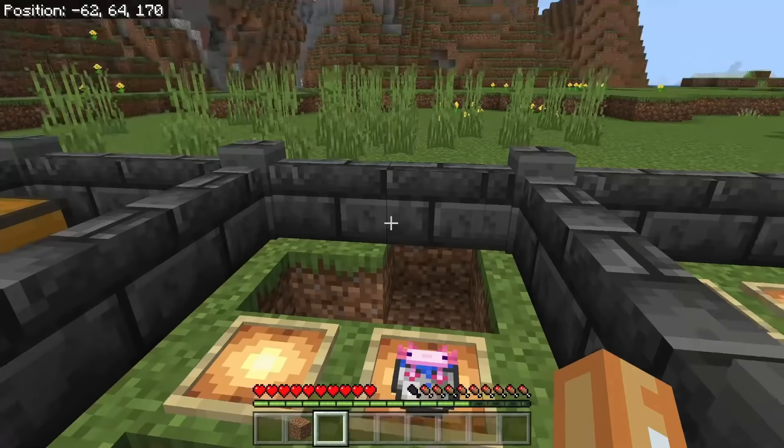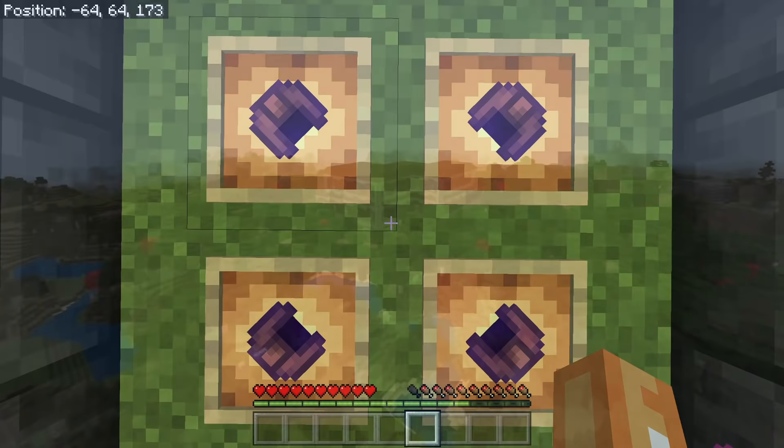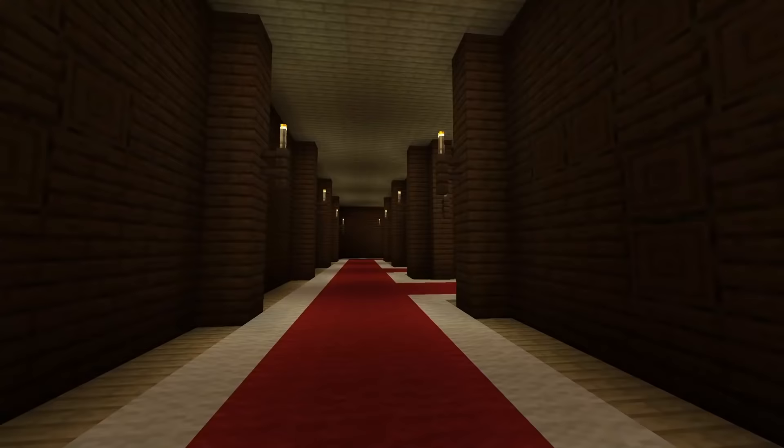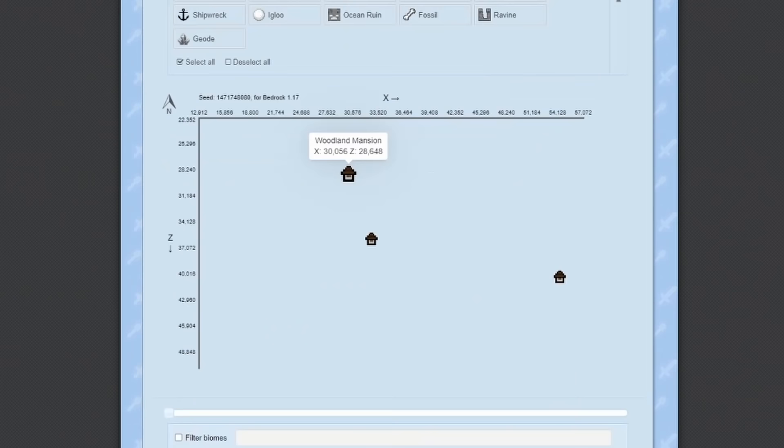Up next, we've got illegal armor. I think this is the only illegal armor block in the whole game, so it's definitely worth getting, and it's pretty easy to get. You only have to find a woodland mansion — it's kind of long, but easy nonetheless. You can use Chunk Base, get a copy of your world, check the mansions and get the coordinates. That's what I did just to make sure I definitely had one. These things are so awesome.